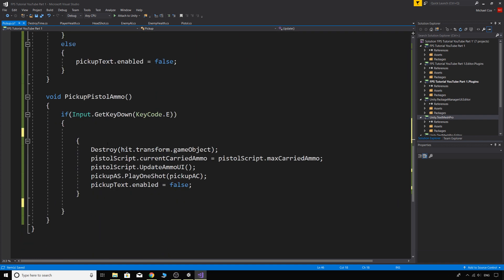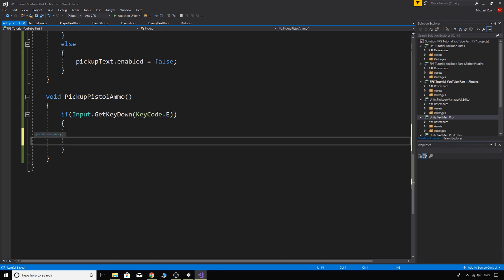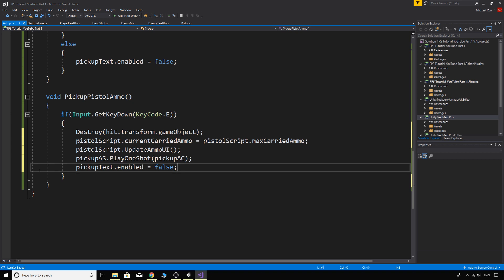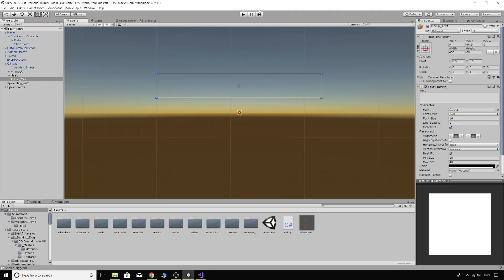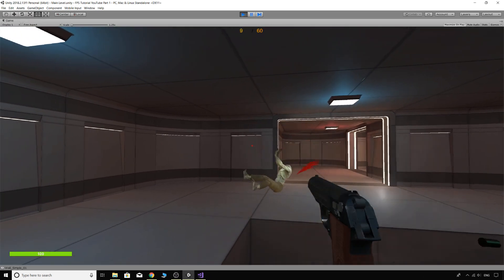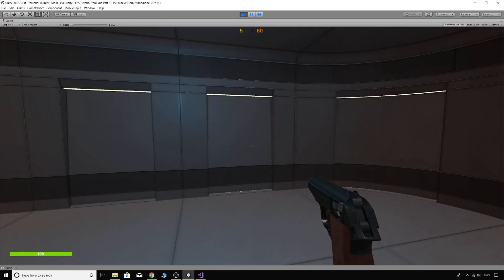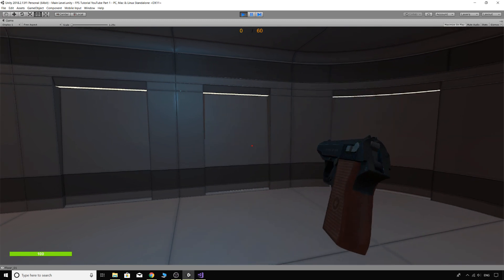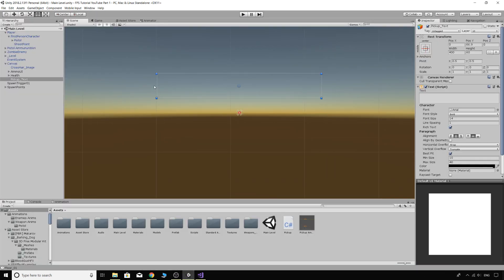After fixing the bracket structure to make sure all code is in the right place, we save and go back in. Now when we look at the ammo box with full ammo it says 'Pistol Ammunition Full' and we can't pick it up, but if we're below max ammo we can pick it up. That's working great — hope you enjoyed this one, see you in the next tutorial!